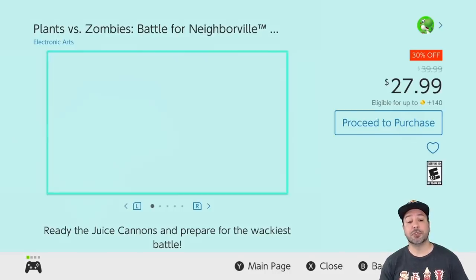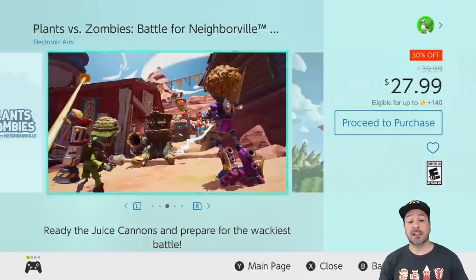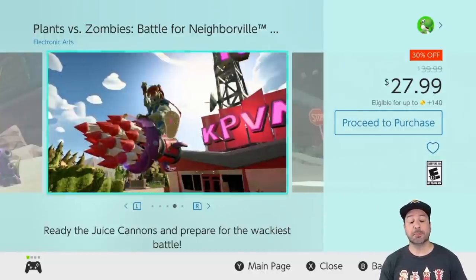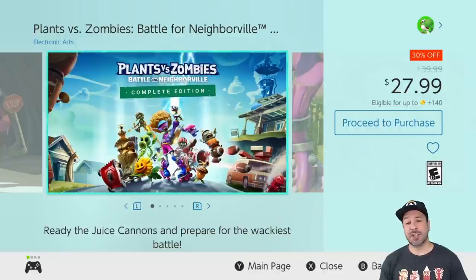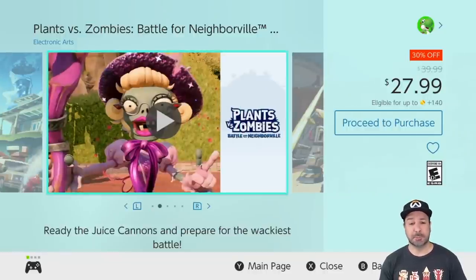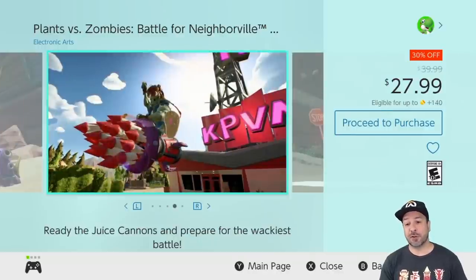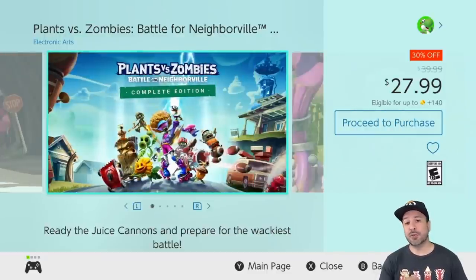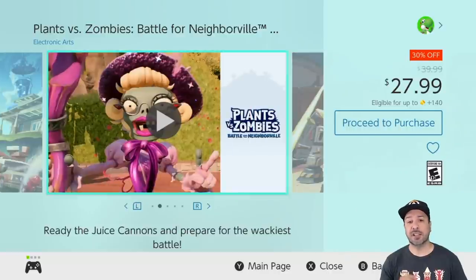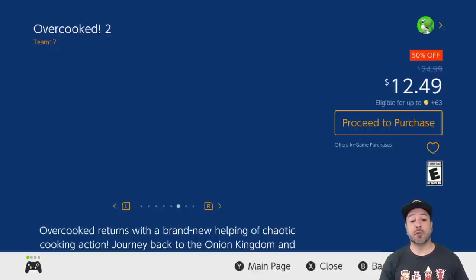Next is Plants vs. Zombies: Battle for Neighborville, currently 30% off dropping the price to $27.99. This game has a single player campaign but you're buying it mostly for the online multiplayer. I fell in love with it when it came out — the gameplay is almost like Splatoon meets Overwatch. However, I did see this game physically for almost cheaper at $24.99 at different retailers, so if you're into physical media, check that out before picking up the digital version.